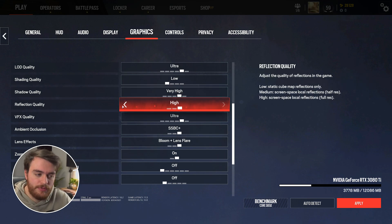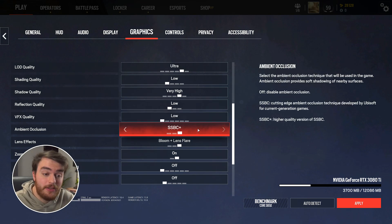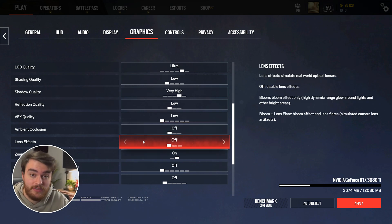Reflection quality obviously doesn't matter too much — it's a competitive FPS, so low is fine. VFX quality: low is fine here. Ambient occlusion has to do with soft shadows and things like that — doesn't really matter, I'll set this to off. Lens effects: obviously off here. The less we have cluttering our screen — bloom and lens flares — the easier we can see other players. Off is a competitive advantage.